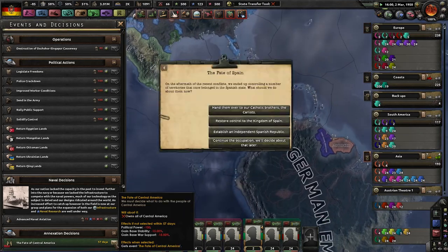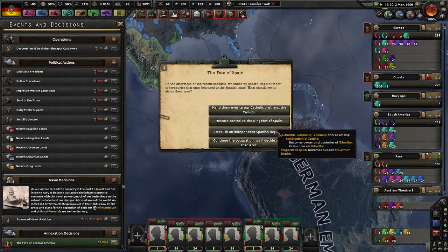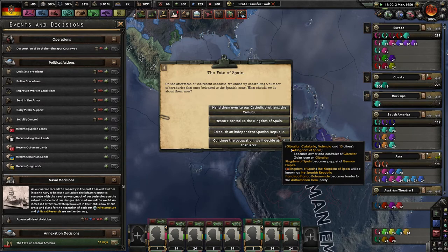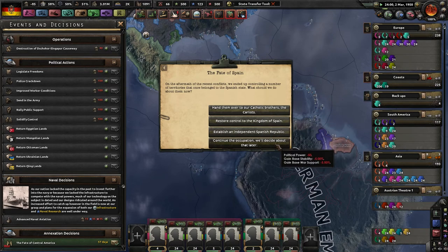We're going to do the same thing again here. Hand them over to our Catholic brothers of Carlists — restore the kingdom of Spain, or establish an independent Spanish Republic. No way. Francisco Franco... I would have a kingdom of Spain and then I would have a Spanish Republic? Hell no. Kingdom of Spain would be kind of cool — we'll decide about that later.